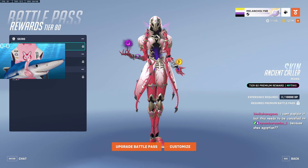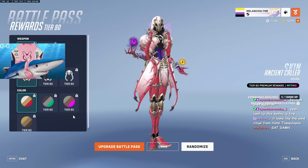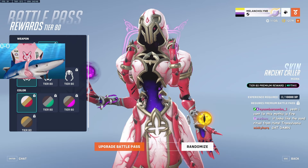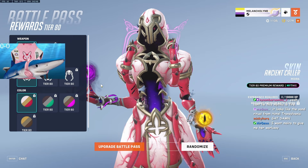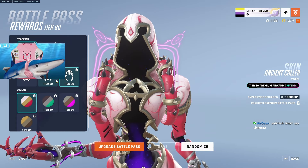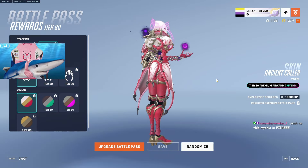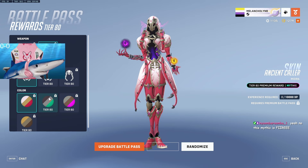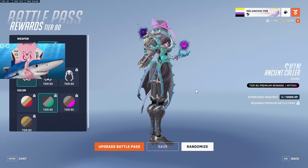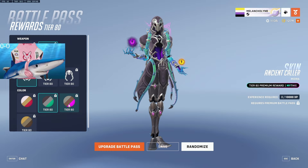Moira skin — Ancient Caller. The orbs have eyes and they look around. There's more customization than last time — these are her arms, her wrists. Is that all that changes? Just the wrist, I think. There's also a mask option. I like the fact that there's one that just doesn't have the mask — people are gonna be rocking this. The normal color palette looks pretty cool.